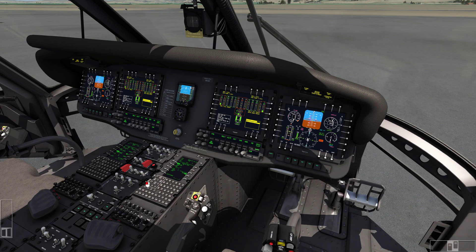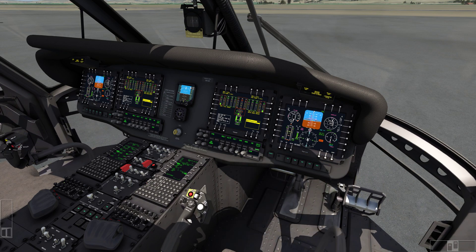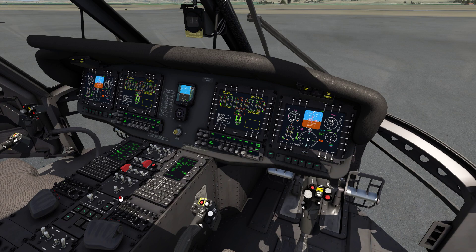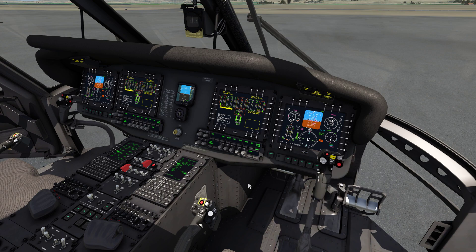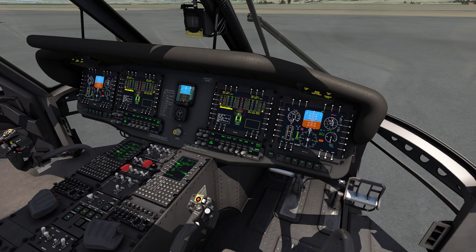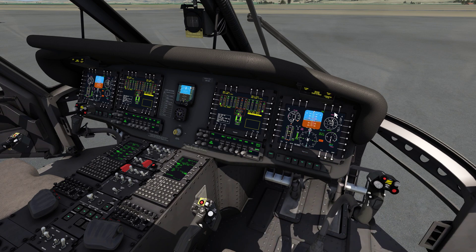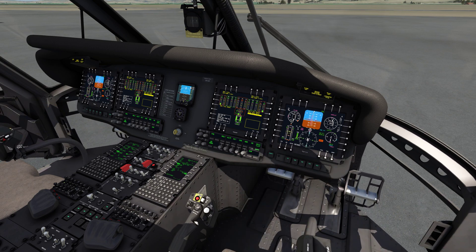We're going to feel a bit more resistance now. Boost on. Server stage 1 — we have the caution and master caution is on. Norm — it all goes away. Stage 2 — we have caution, and master warning, and master caution is on.